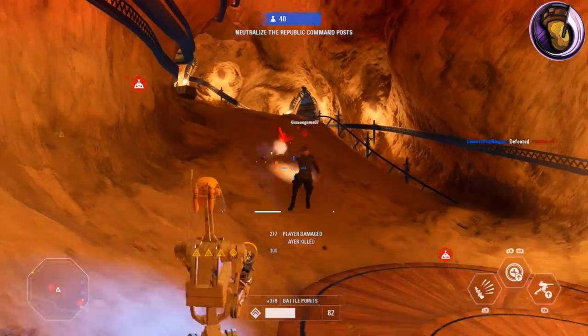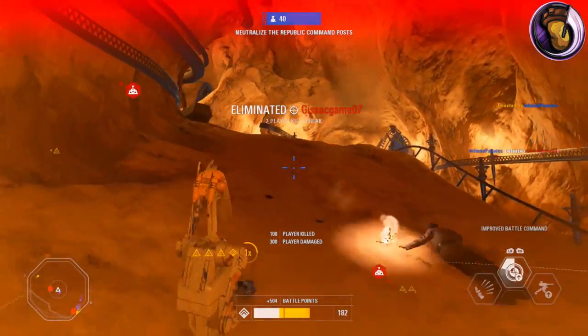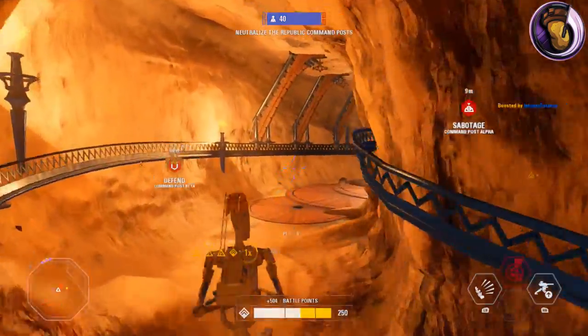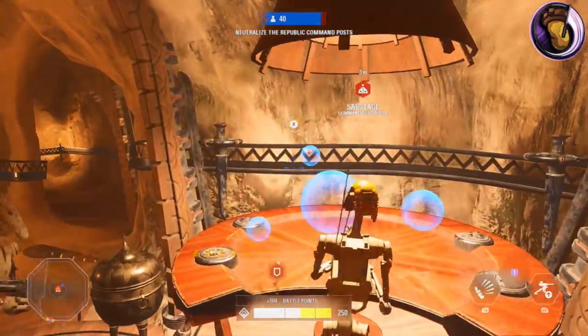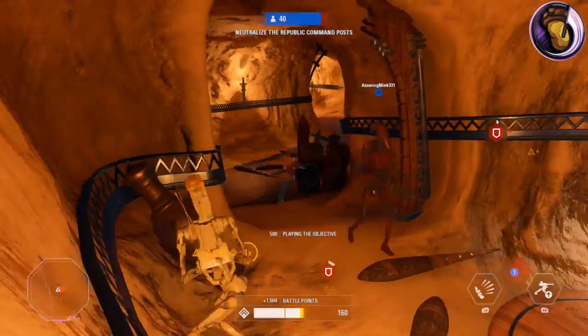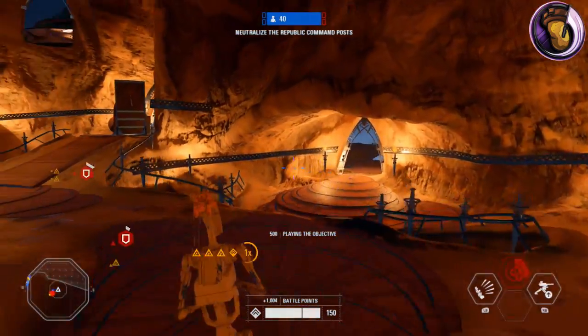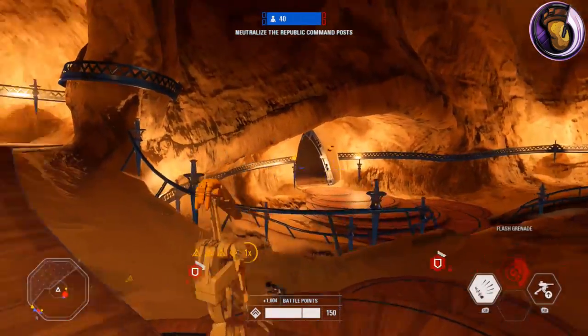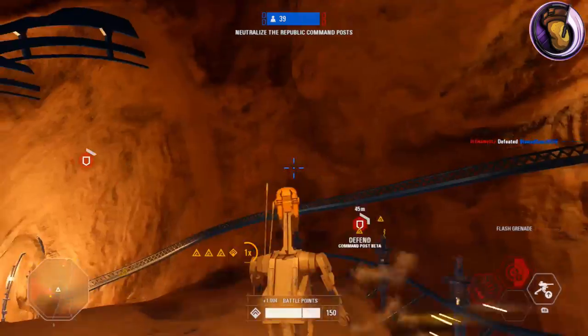Now let's move on to the tactics, tips, and tricks for the S5. As you probably know, this blaster does extremely high damage with a slow fire rate. What you have to do to make this blaster reach its full potential — having a slow fire rate means you must have good accuracy, because missing a few shots could end up in you losing the gunfight.